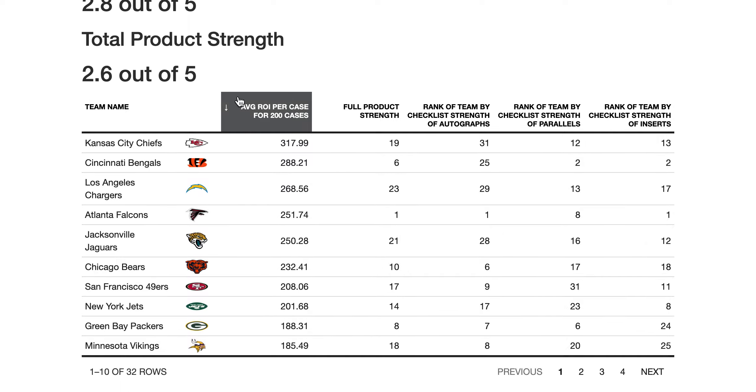Let's look at ROI over 200 cases. I run 200 case break simulations, add them up, divide by 200 to get the average ROI. I also build a simulator that simulates breaking 200 cases of this product. I don't mess with the data because I don't want you to think I'm cheating the system to put it in favor of a certain team. These are literally 200 randomized simulations based on hobby box configurations over the course of a case.